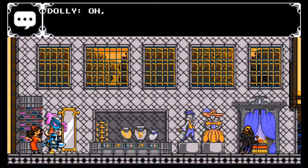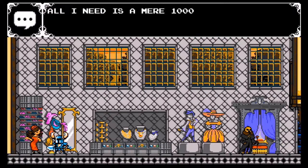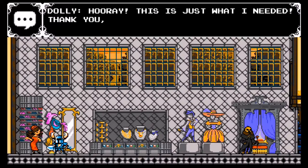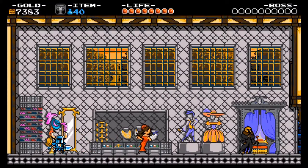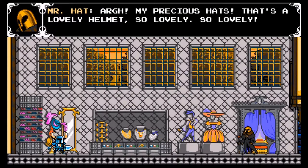And finally this lady, Dali: 'Such a charming approach — if only I had the means to afford it. All I need is a mere thousand gold.' 'Hooray, this is just what I needed! Thank you, hero!' So yeah, you're supposed to do that to get Mr. Hat to speak to you.